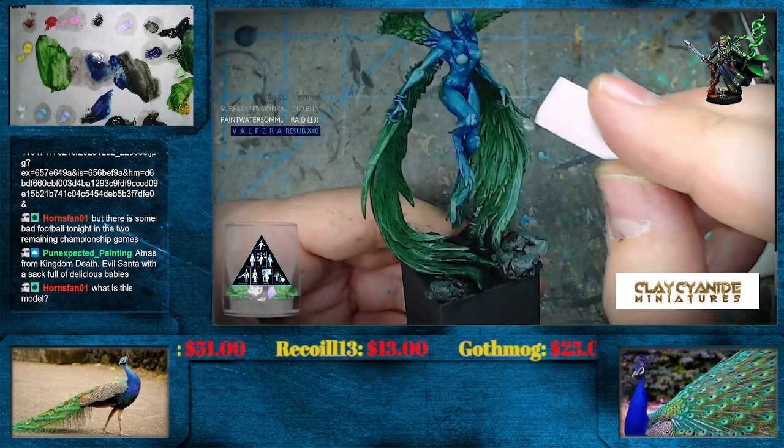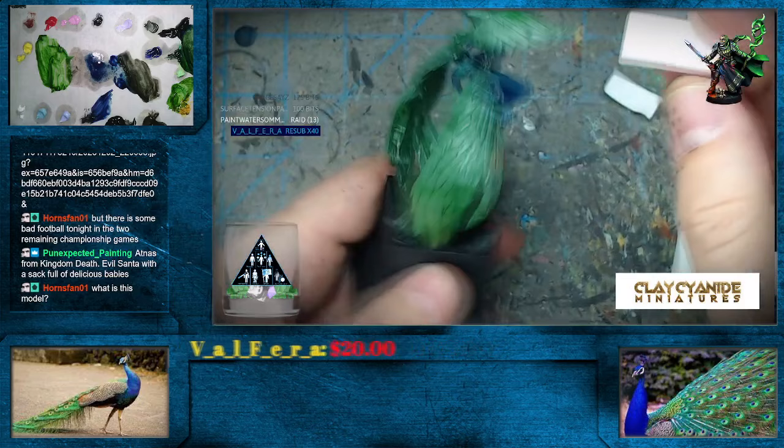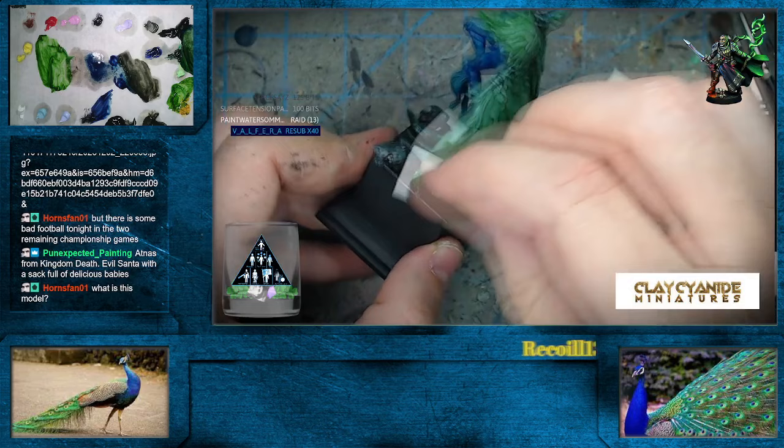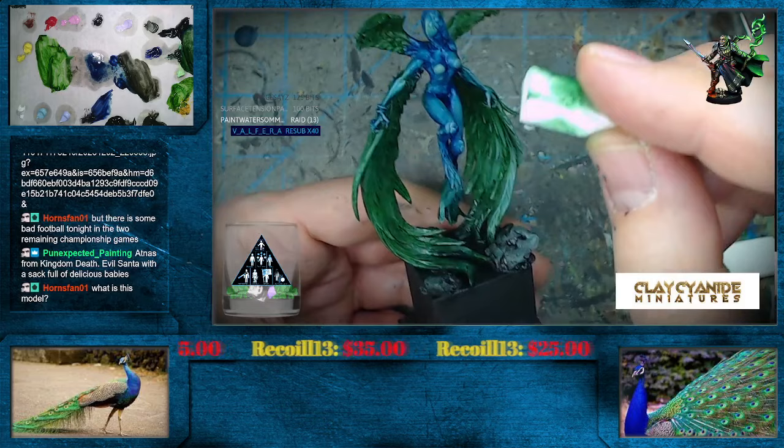Hornspan, this is a 3D print from Clay Cyanide. No idea what the name of it is. All I know is that there is a bust version of it and then there's this one. I'm pretty sure this is from Clay Cyanide - and there, see, Clay Cyanide right there.